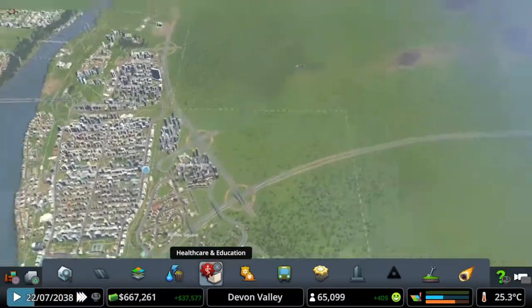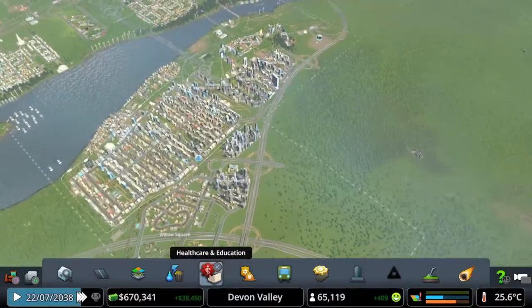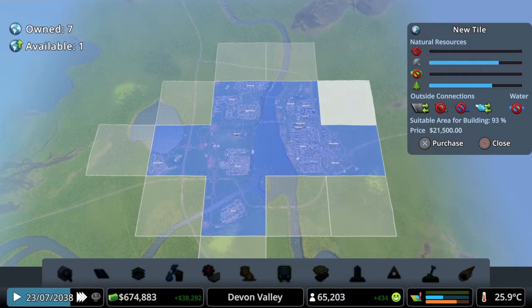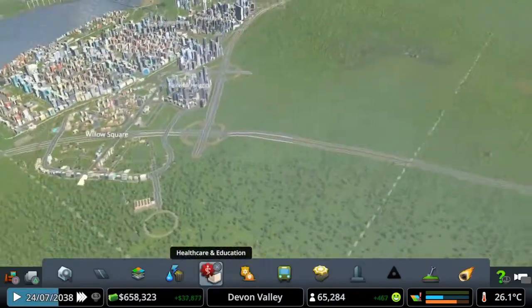We want to expand up here. We can also have a look at buying this next square. I do think we need to buy this one — we don't get a lot of resources or outside connections, but we've got 93% building capability and that's what we need to continue to grow our city. So I'm buying it straight away — boom. Now we can build up here.